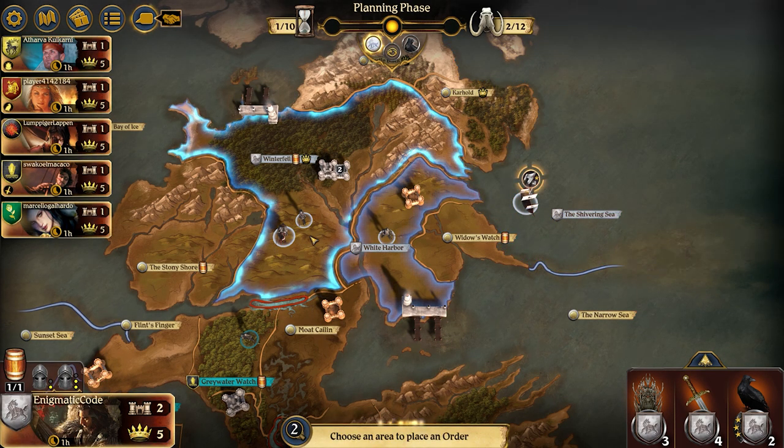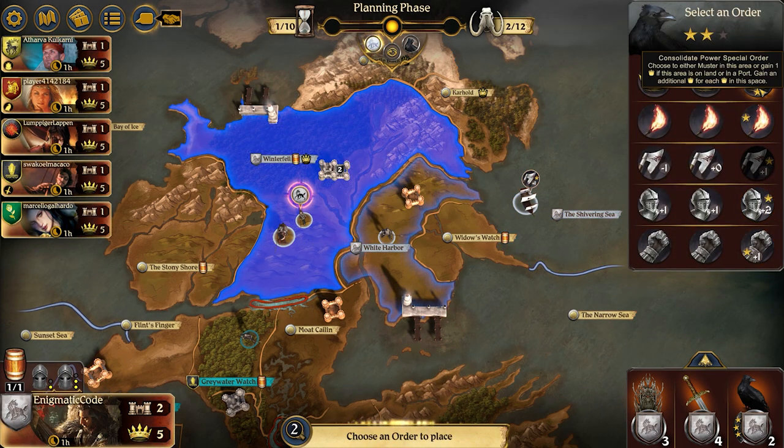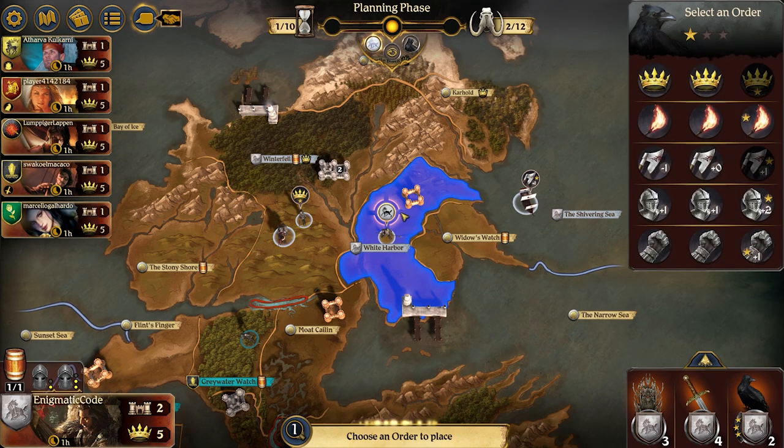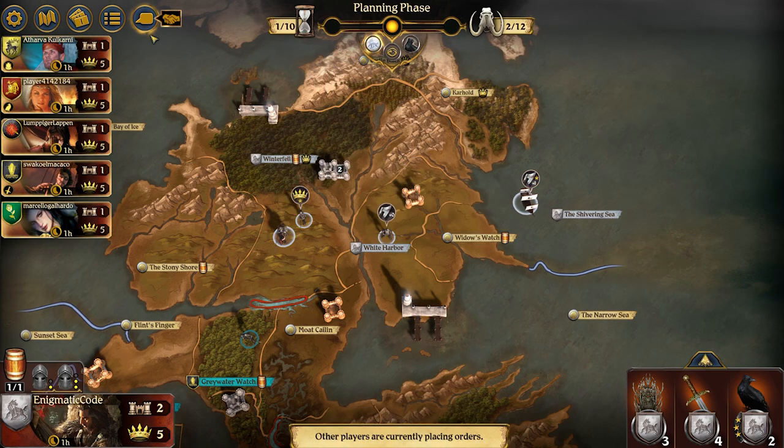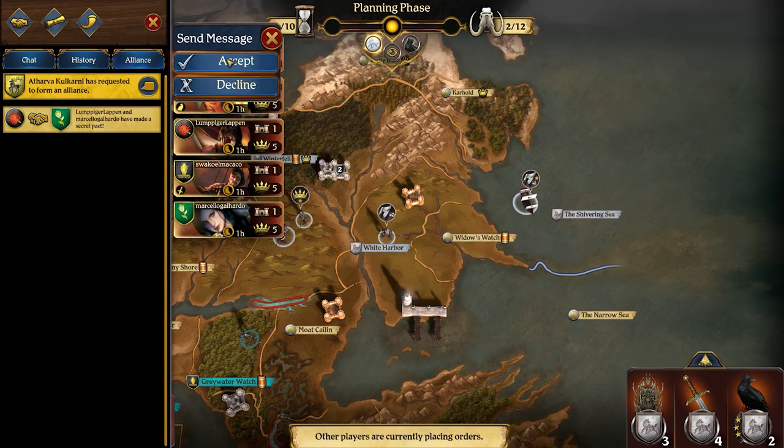Hey guys, welcome to the board. I'm just going to start off by doing a very standard start with Stark. Going to move that ship into the Narrow Sea, going to Muster in Winterfell, and White Harbor is either going to pick up a supply or hang out in Carhold for some power going throughout the game.